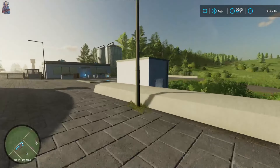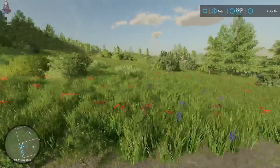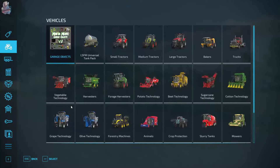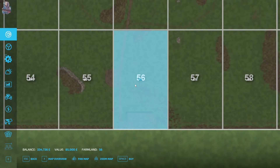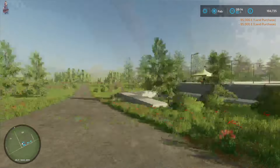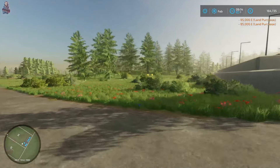I found a helipad! Yes, a helipad. I think I'm going to put it like here, so we've got to come all the way down here and fill up. First off we need to buy the pieces of land, so we'll buy 56 and we'll buy 55 as well. We own two pieces of land where the store is, and I might actually put the helipad here.